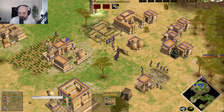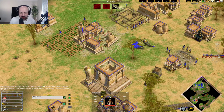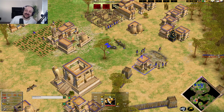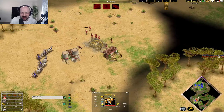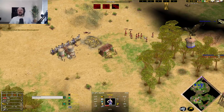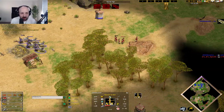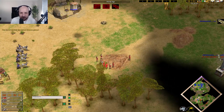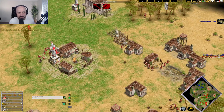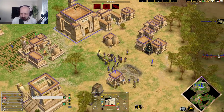Joe throws up his Migdol stronghold again in a nice safe position. Classic Joe fashion — no plow, he forgets it all the time. Chariot archer raids coming through. Squash retreats, losing a couple more villagers to the chariot archers. Joe is starting to build more and more chariot archers. He's got Axemen coming out as well, which might be a little bit of overkill.